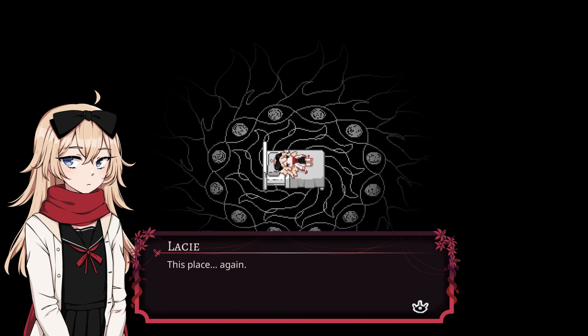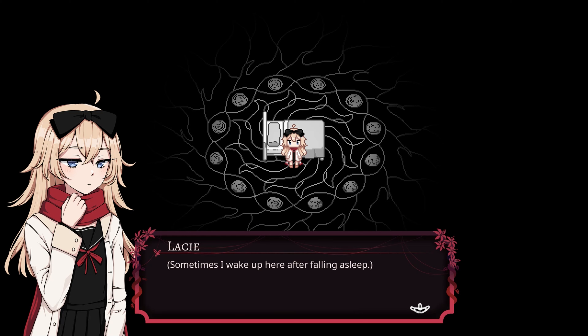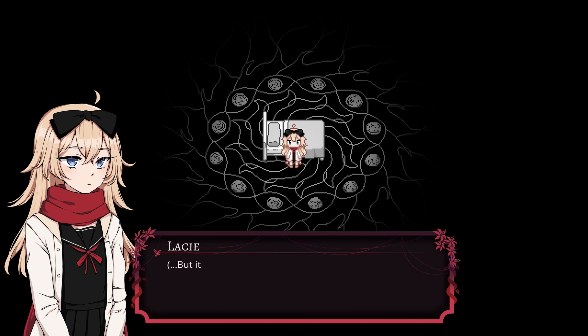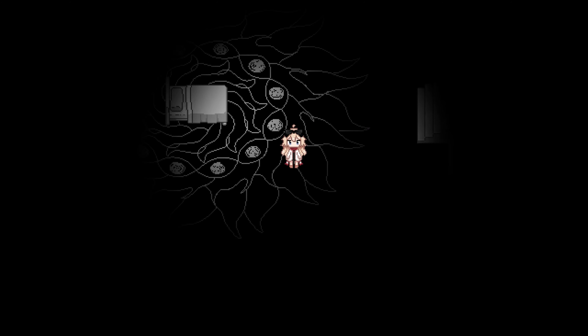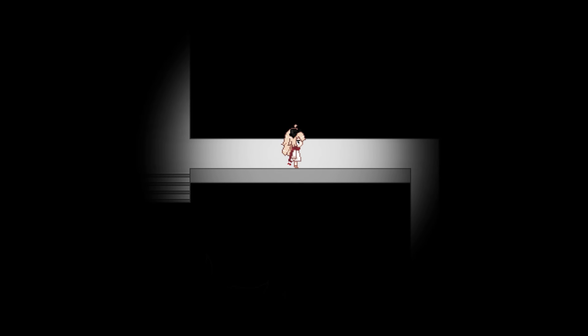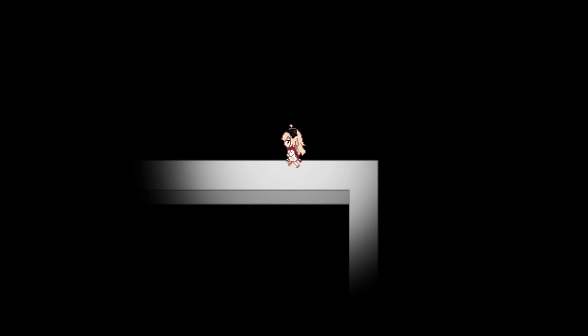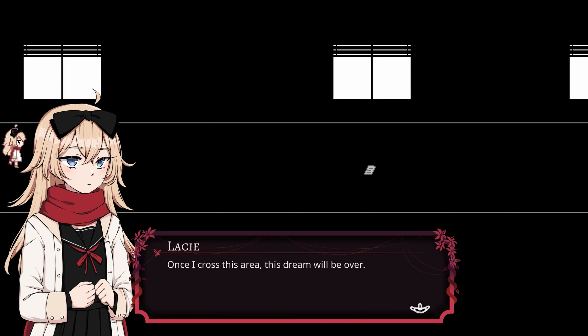This place again. Guess I really did fall asleep. Sometimes I wake up here after falling asleep. I have this dream a lot, but it seems I can't leave until I see it through to the end. So this is happening, huh? I guess you can go up here — there's so many different directions, I don't even know where to start. Oh, here we go. Once I cross this area, this dream will be over. Oh, it closed. I was gonna go back and check that other path.